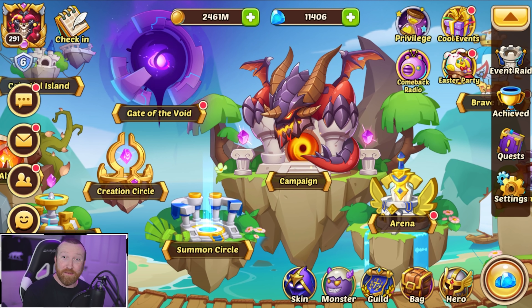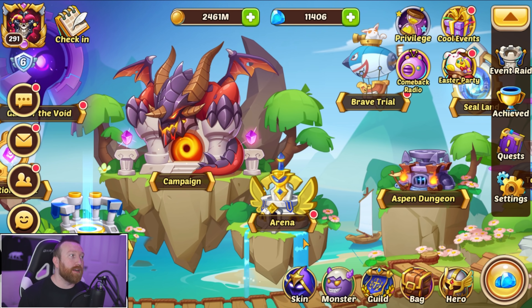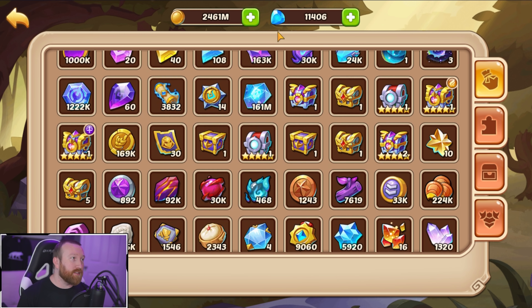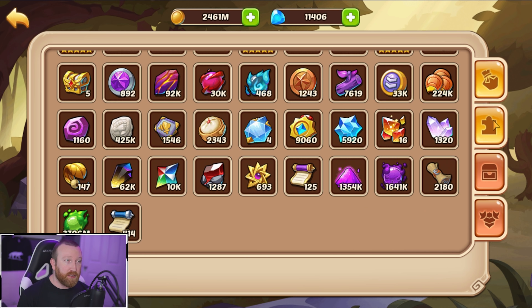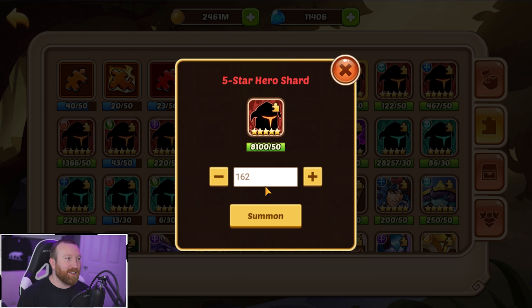What's up guys, Barry Gaming here back with some more Idle Heroes. Today we're on one of our viewer accounts, Nick. We got some summons to do — this is pretty much a hoarder's account. We have almost 4,000 scrolls, tons of resources chilling in the bag, and we can build the new hero. Look at these five stars — 162!